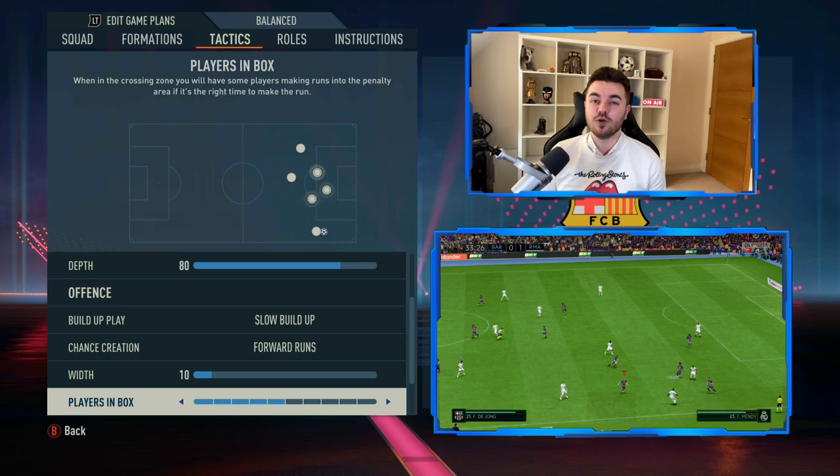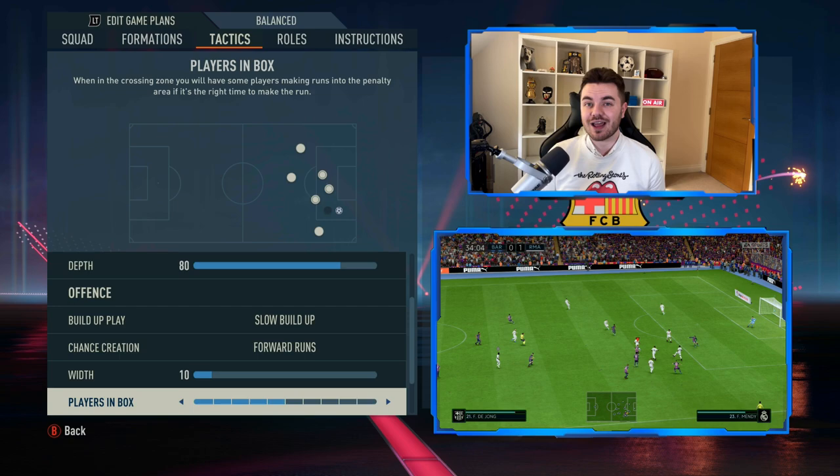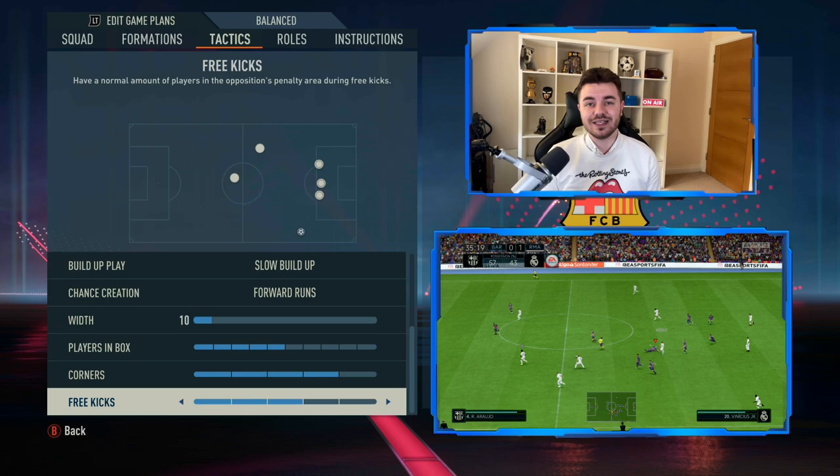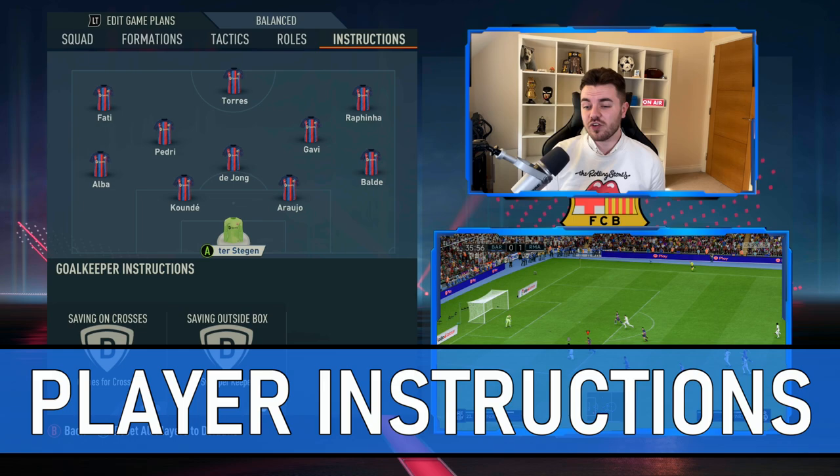Players in the box is on 5 — slightly less — so you'll get around three to four players in the box. It's important that the fourth one is more likely to be one of the attacking fullbacks rather than a Xavi, Iniesta, or Rakitic, who wouldn't get into the box as much. Corners are on 4 and free kicks are on 3.